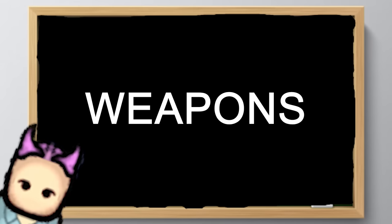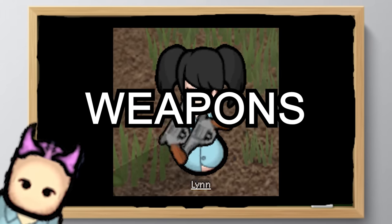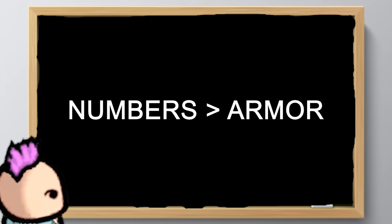So, weapons — what should your pawns use? Honestly, go with whatever you feel like. Normal rules apply: lots of bullets for tribals since it's more about numbers than armor, and single-action high-power shots for armor-wearing raiders. Going for a mix is usually a good idea, with some rocket launchers for when you need them.